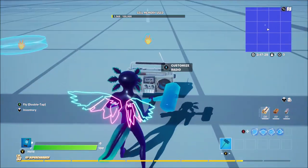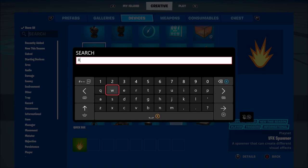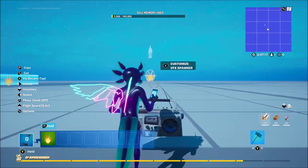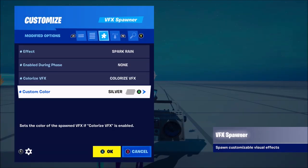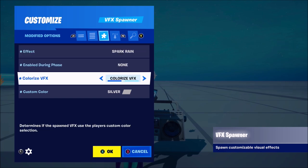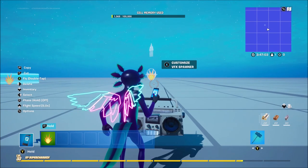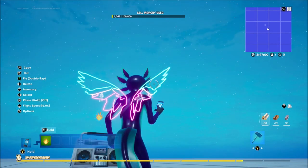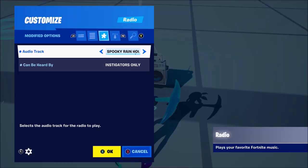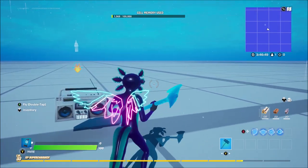Now let's show you how to make rain. This one is really cool because it involves a radio. You can find this in the devices menu by just typing 'radio'. You want to place that down as well as a VFX spawner, and then you want to put these settings into the VFX spawner: set the effect to 'Spark Rain', turn on 'Colorize VFX', and set the custom color to silver. Once you enable that, as you can see it's going to start raining.